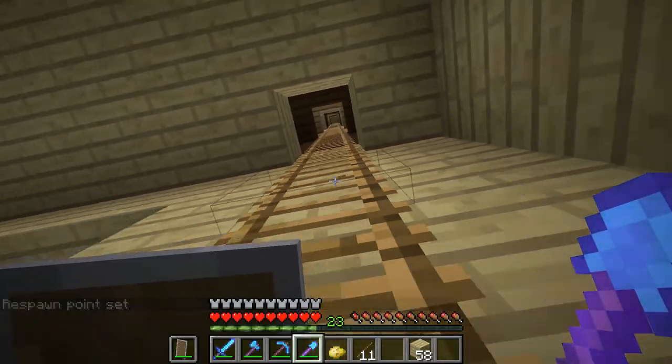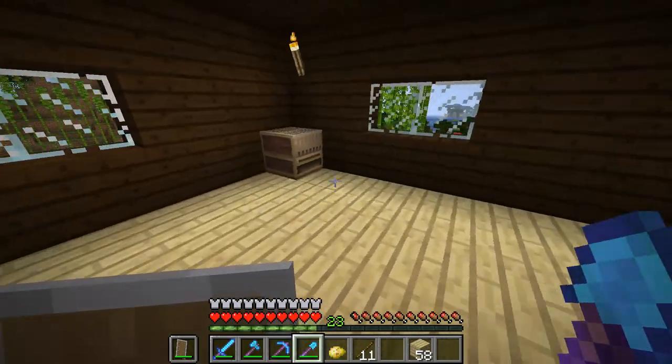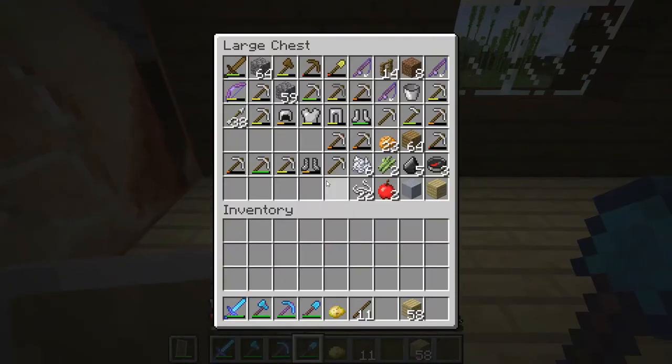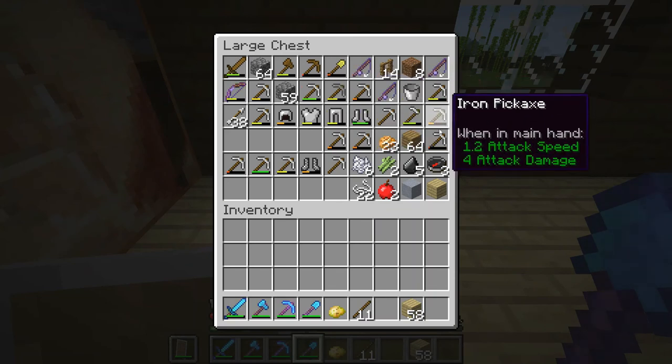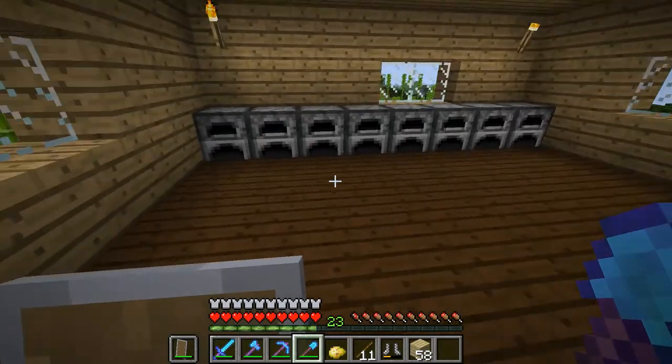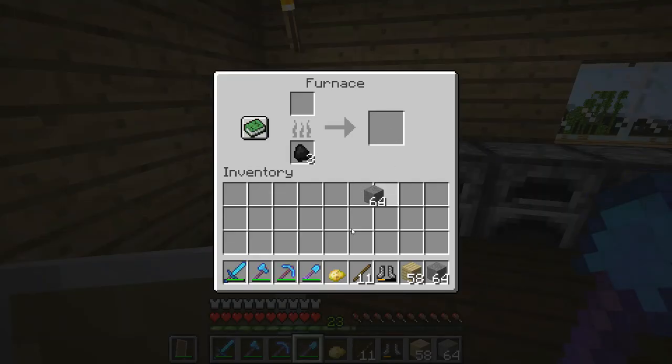The next room is my random room where I have all my mining supplies, like a bunch of iron pickaxes and stuff. This room is just like a smelting room. Why do I have stone in here?